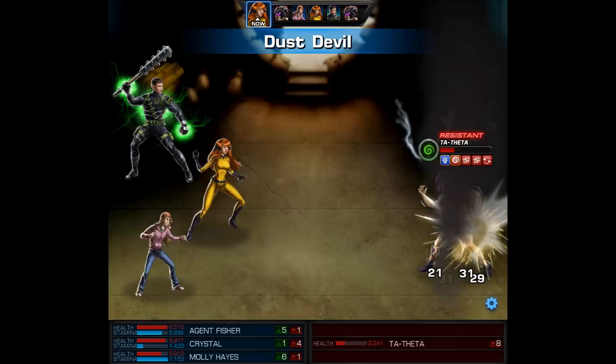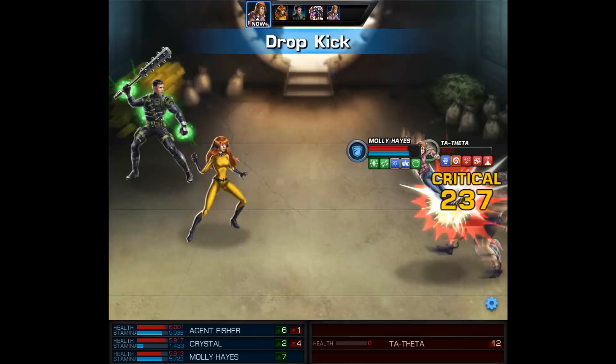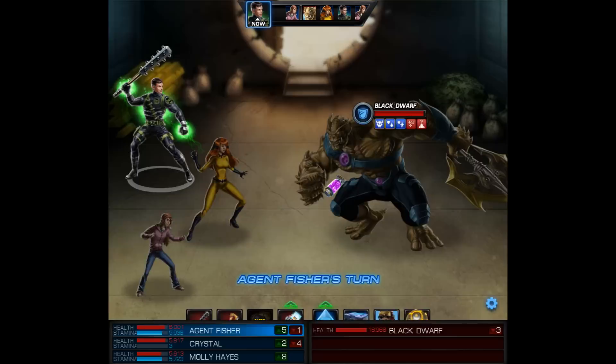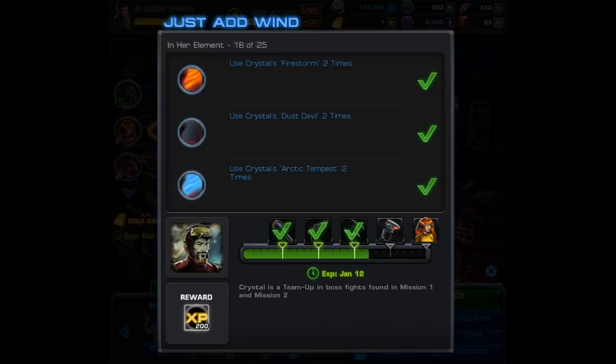That's one Dust Devil down, and then we use the second and final attack on the mini boss himself. To give you an idea of how long it took for him to kill me — it would have been about four minutes of video real time, so obviously you don't want to see that. After our second Dust Devil I'm going to skip ahead to the end. In the second wave, Crystal gets the first turn for our team. We use our final Dust Devil, getting credit for the task. Even with a defeat, all we had to do was use Crystal's abilities two times each.